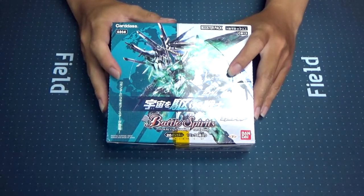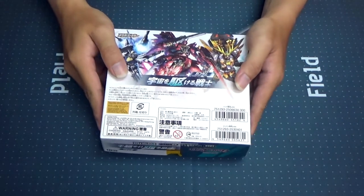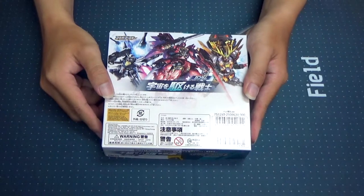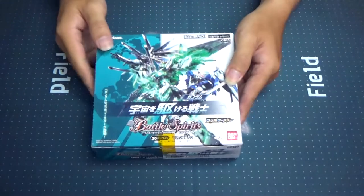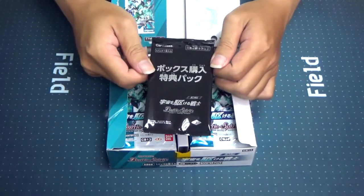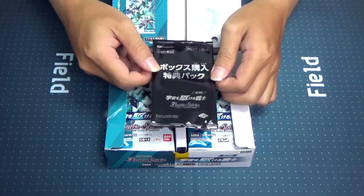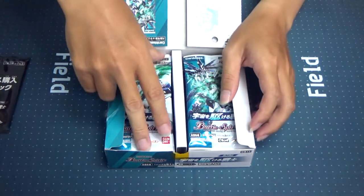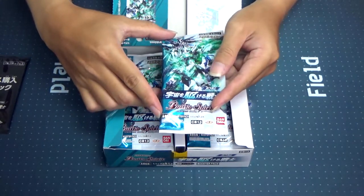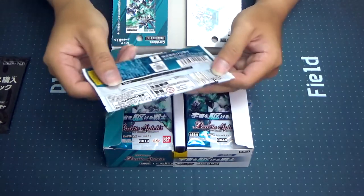Looking at the packaging itself, the featuring units on the cover are the Double Riser, the Freedom Gundam Hi-Mat Full Burst, and of course the double X-rare of the set which is the Unicorn Gundam Awaken. The back features Sinanju, Providence Gundam, and the Unicorn Gundam 02 Banshee Norn Destroy Mode. The packs themselves are pretty unique — same as the cover but with a nice gloss finish, and we have the Gundam head icon as well as the Sunrise copyrights.